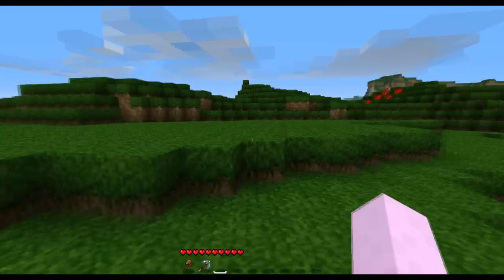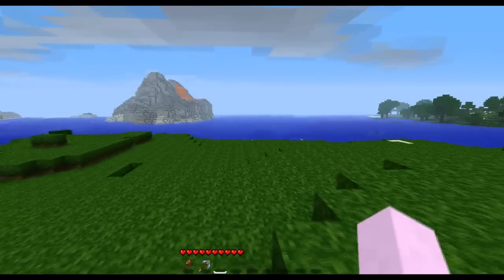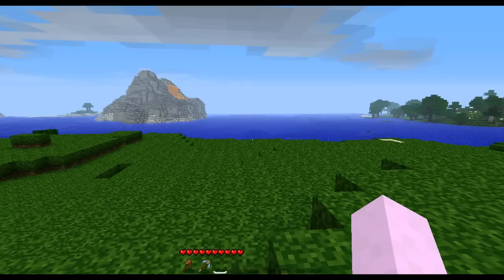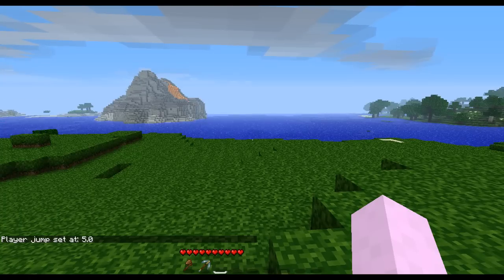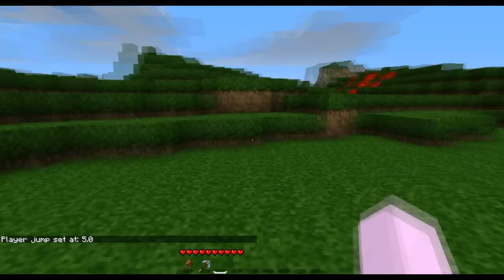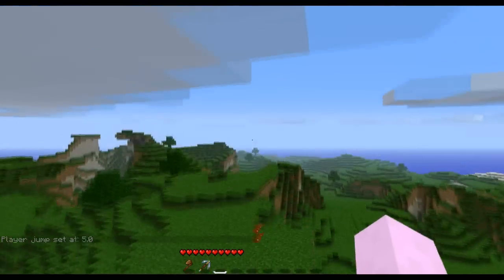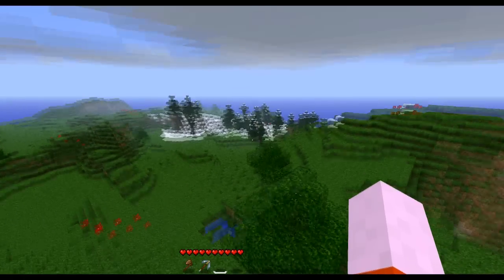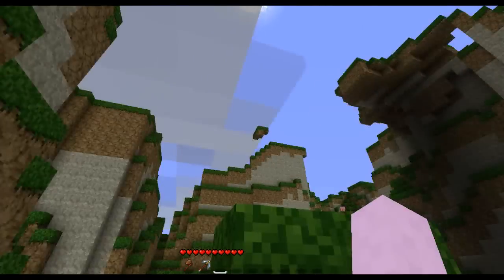Although when I'm moving that fast I'd like to be able to jump a little higher, because I'm still only jumping one block. So you guessed it — set jump. I just set my jump to 5, which is going to be really high. And there you go — with that speed and jump height I can cover a lot of ground pretty quickly and see some great features in this world as it generates around me.